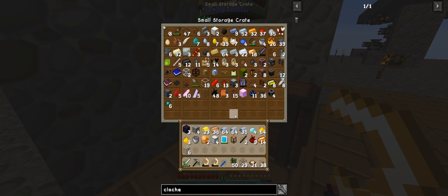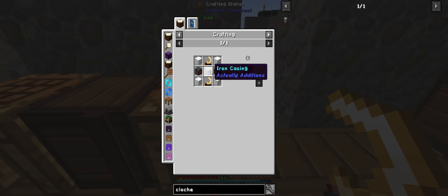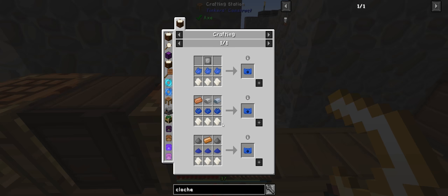So we'll make some more casings. We only really need the one casing — the rest is just made basic. And we'll need to make the blueprint, which I can use different stuff for.